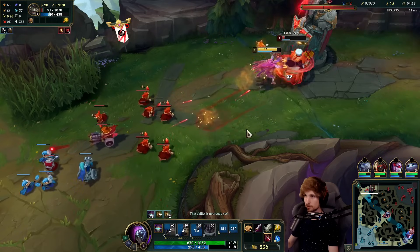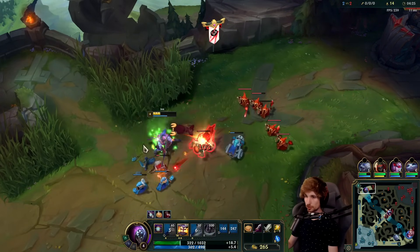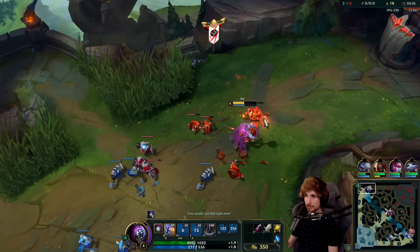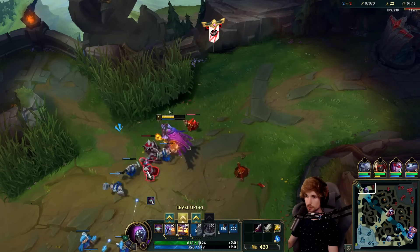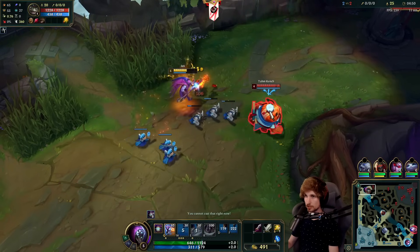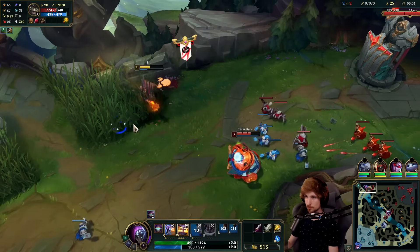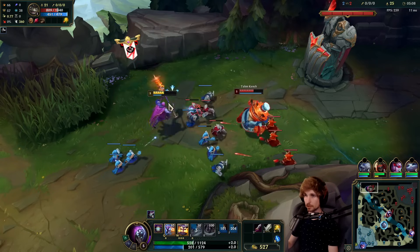I think we've got a kill here — no we don't, he's got Teleport, so really bad for me. Let's choose to reset and hopefully get our wave on their tower — that's our objective so we can reset and get more items. This needs to get on our tower, I'm going to force everything I have. Unfortunately it didn't work, it's still in front of his tower. We're getting countered by his Teleport.